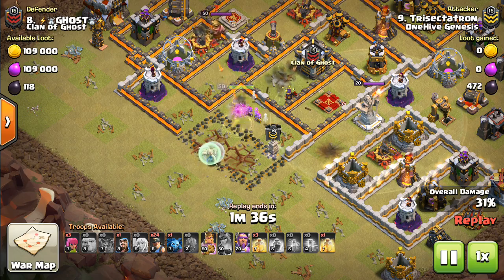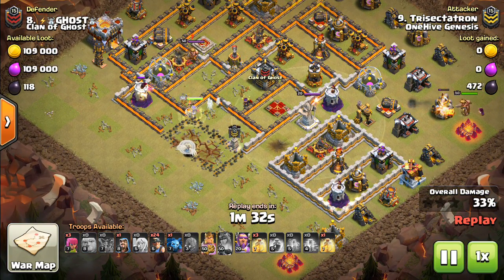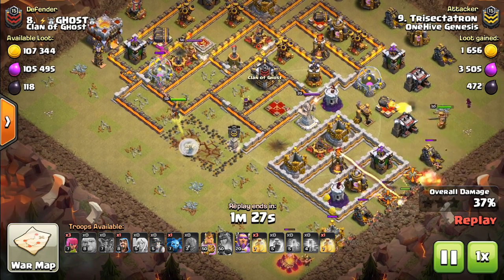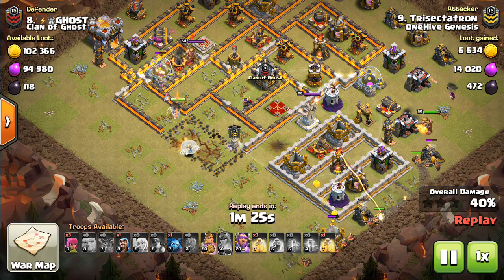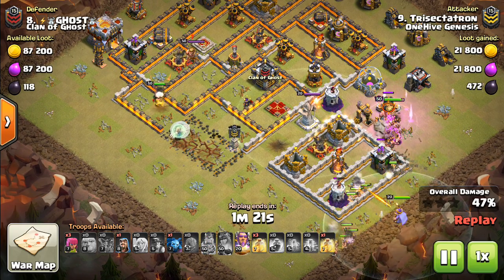Use the ability right there — take out the Eagle. Got it just as the top was coming off, it was about to start firing, and it got destroyed. Right here the Queen's actually going to stay up for pretty much the entire attack. She will get the X-Bow taken out. This was a four-healer Queen Walk, mind you — you don't always have to bring five.